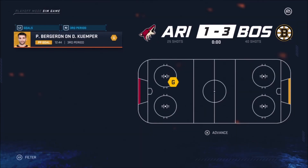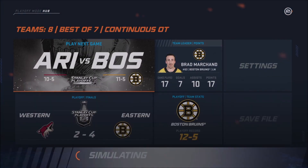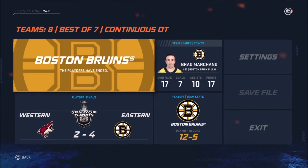The Boston Bruins look like they have won the Stanley Cup. So that is the EA Sports prediction — I could see Boston winning the Cup, good on EA for making it somewhat realistic. I'm not sure about Arizona, but Boston wins the Cup.